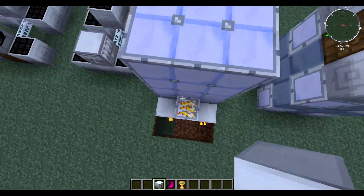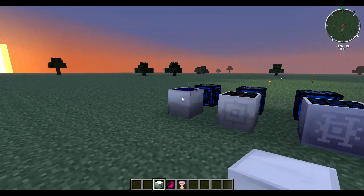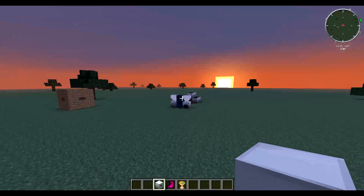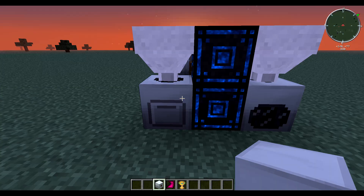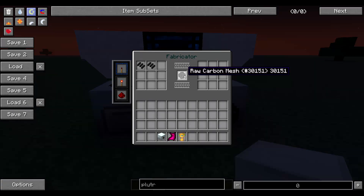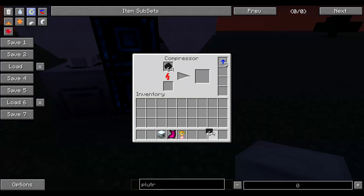Carbon plates are pretty easy to make. You put coal in the macerator and it'll make coal dust. With that coal dust, you put four of them together to make raw carbon fiber, then two of those to make raw carbon mesh, and then you put it in the compressor and you get carbon plates.